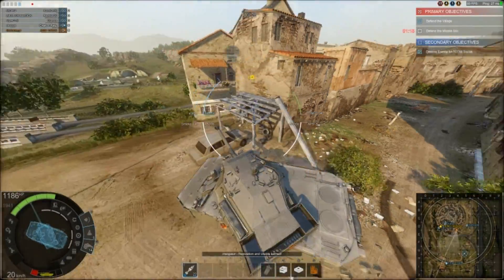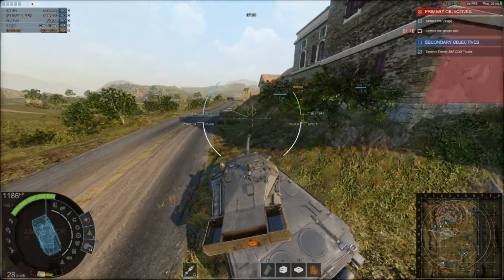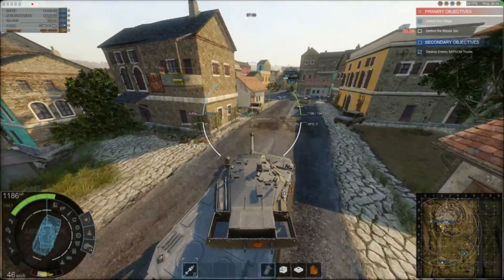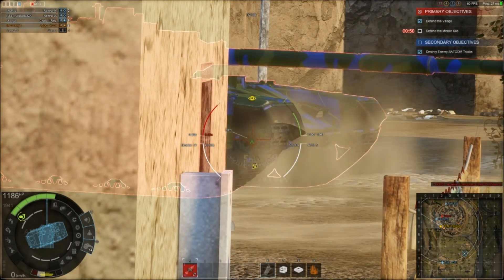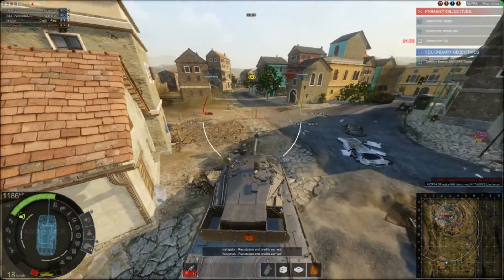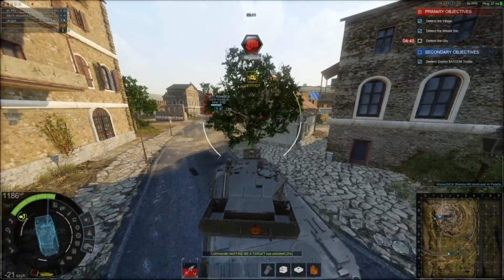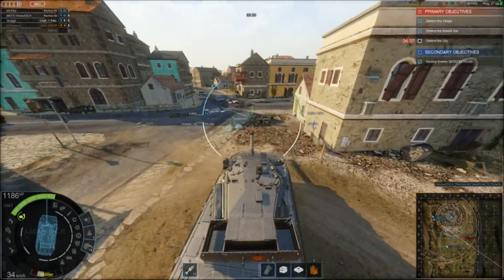Literally anything that looks at you — don't stay there because they can and will pen you and do massive damage. This tank has no armor. It does have some spaced armor on the sides but that doesn't matter much, depending on what ammo they're firing. One tactic: angle your tank so the wheels face the enemy — they might hit the wheels and do no damage to the tank itself. Wheels are typically bigger than tracks and will absorb a shot most of the time.